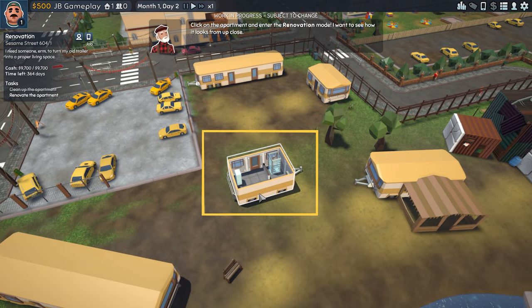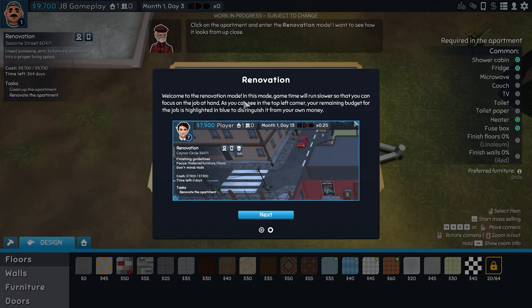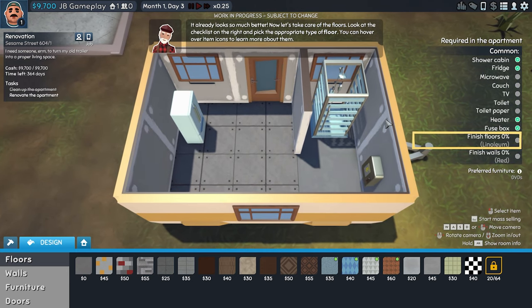Click on the apartment to enter renovation mode. Welcome to renovation mode — game time runs slower so you can focus on the job. In the top left corner your remaining budget for the job is highlighted in blue to distinguish it from your own money. Use the menu at the bottom to access different renovation options. You can hover over items in the checklist to learn more about them.